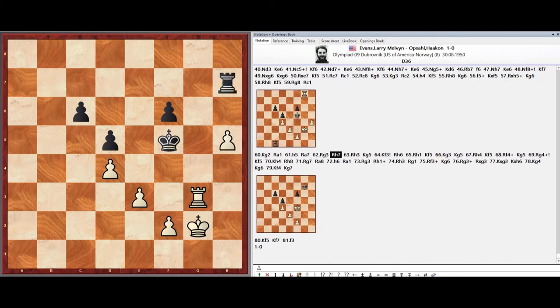Rook H7, Rook H3, King G5, King F3, Rook H6, Rook H1, King F5, King G3, King G5, Rook H4.